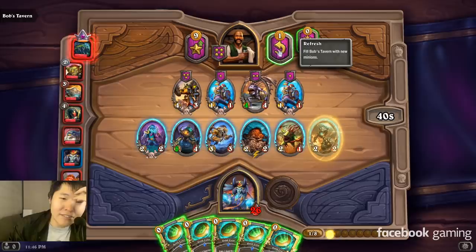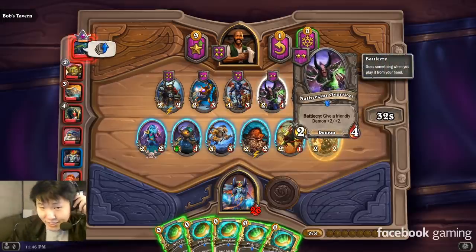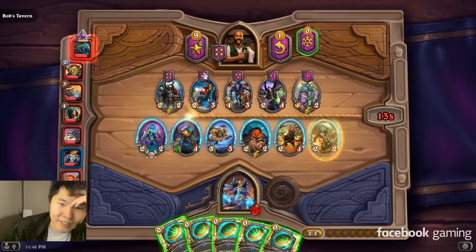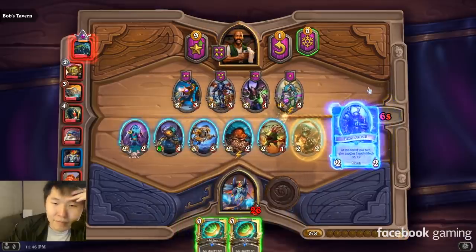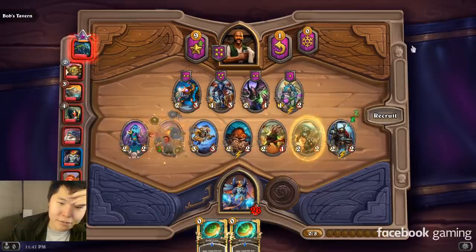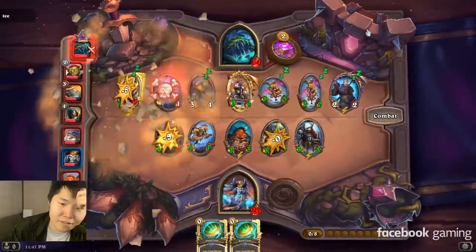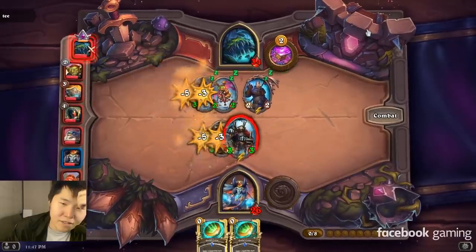I could get the Shredder here — I don't think it's worth. Hellmaster and Nethersing Overseer, with an Iron Sensei. I do like the Iron Sensei starting to buff dudes. Three dollars for an Iron Sensei right now. I wanna freeze this — I think I'm still looking for the Floating Watcher. It's the best thing I can get. That team is powerful.